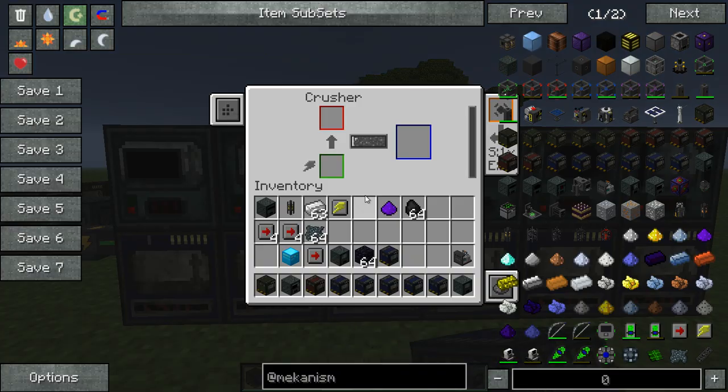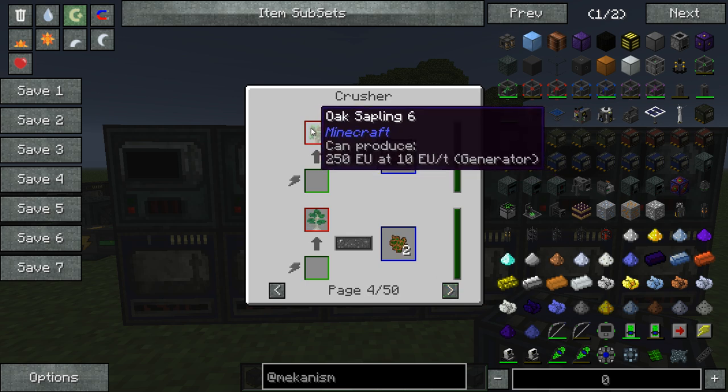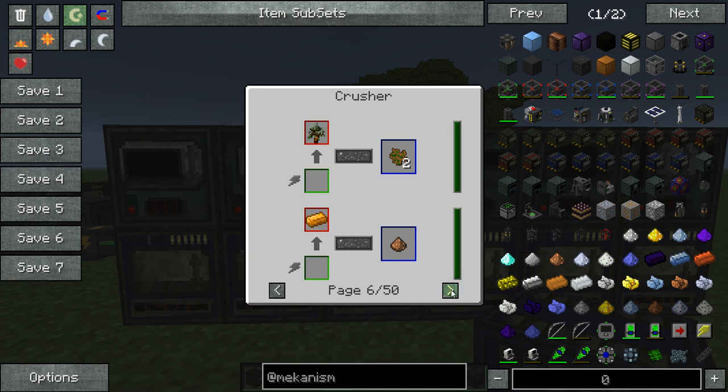There's actually a better thing than a macerator in this mod. We have our crusher, which doesn't work the same as a macerator. It's mainly used to turn ingots into dust, as well as stone and cobblestone. You can also make biofuel here by crushing oak saplings and such. That's basically what it's used for — it's not used to macerate ores.